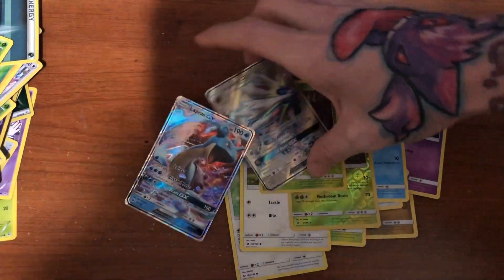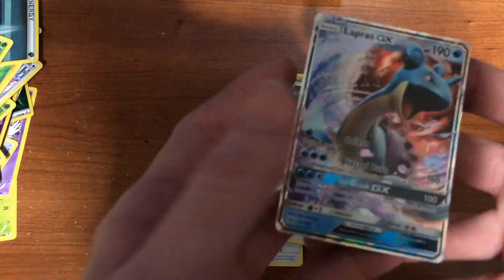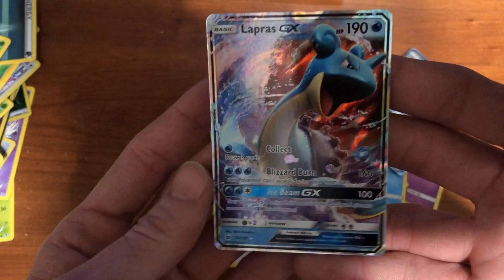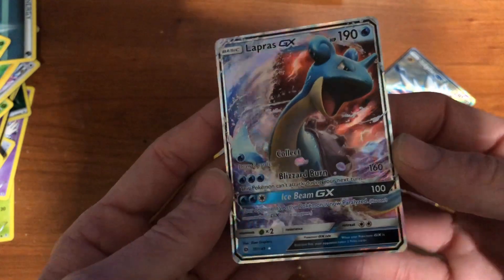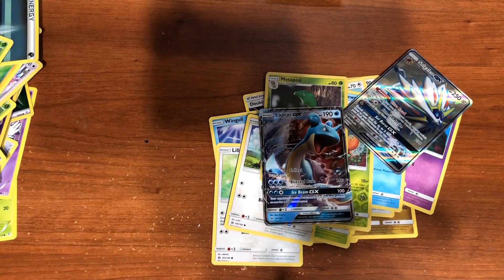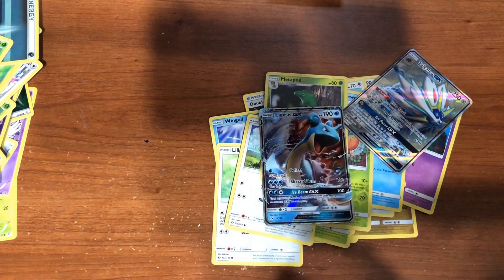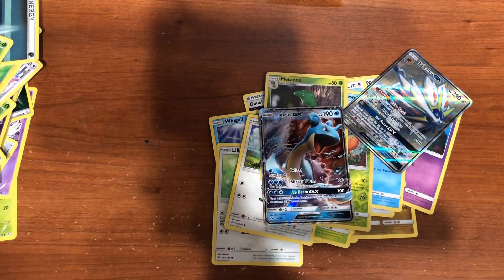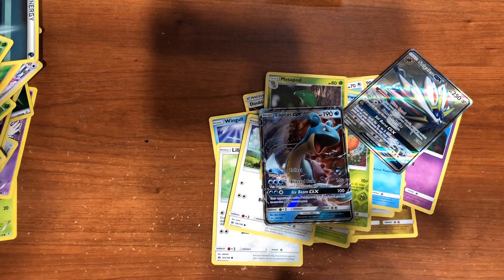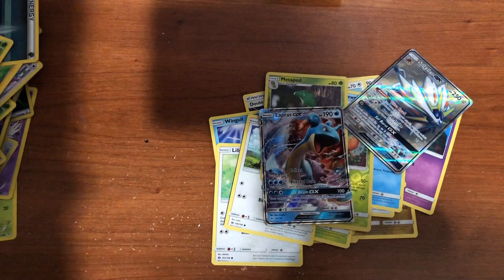Oh Lapras! Oh that's cool! Oh my god - yeah, here's my full art - Solgaleo! Whatever, we got it! Yes, it's over! We're not opening Sun and Moon ever again - we're done, we're retired from Sun and Moon. We finally got the Lapras! You sneak peeked at your card and I sneak peeked at mine and just didn't tell you. I can't wait to put them up on the board - we just stare at them every day. Thank god we don't have to spend another couple hundred dollars on Sun and Moon.